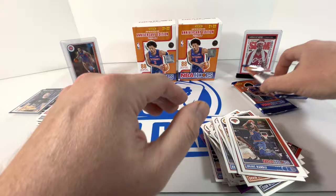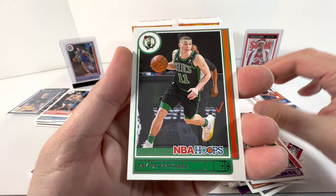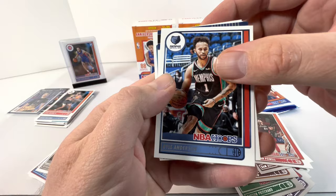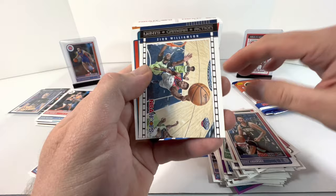Two packs to go — let's see. We have Halliburton, Pritchard, Okoro, Bam Adebayo, Powell, Kyle Anderson, Lights Camera Action Zion. And then for our rookie: Scottie Lewis.